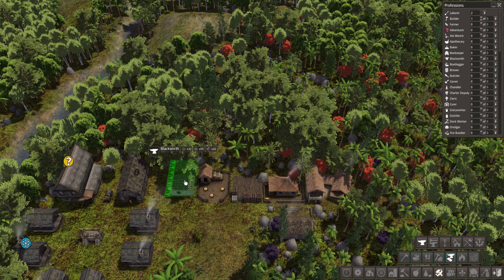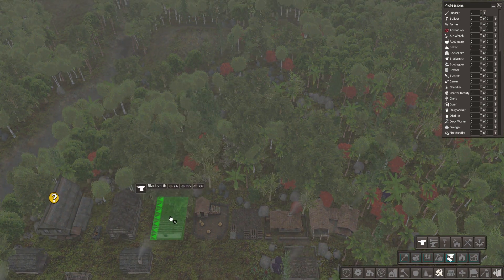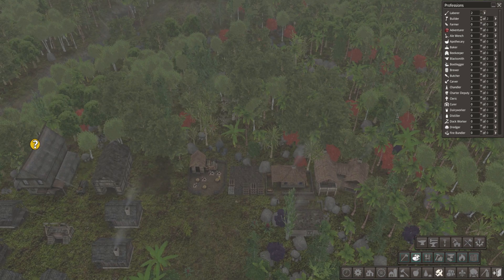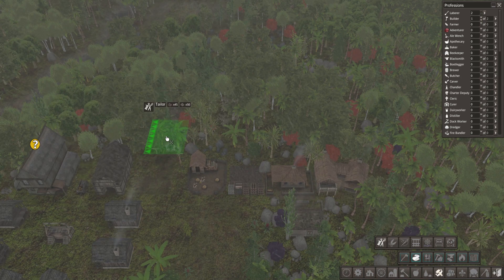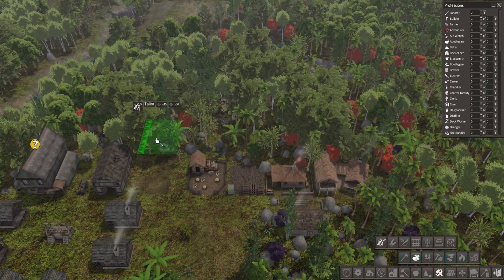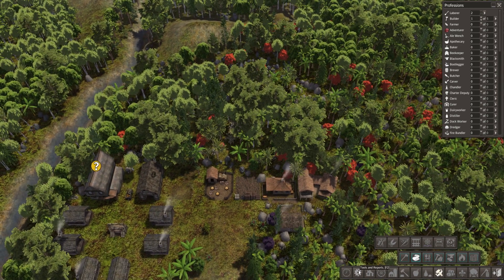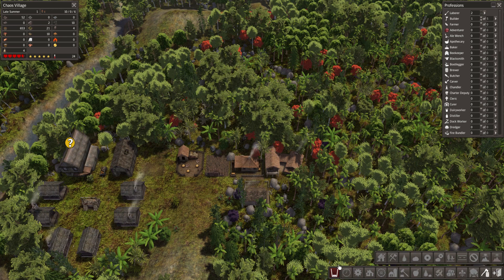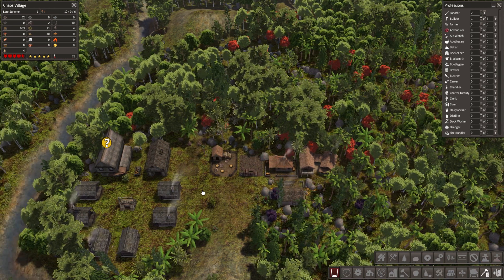I'm pretty keen on getting a blacksmith - build a blacksmith over there. And the other one we want is a tailor as well. The blacksmith and the tailor next to each other over there. We don't have any stone at the moment, so what we need to do is get people to gather us some stone. Let's just pick up the little bits and pieces from over here so we can start getting that up and running.